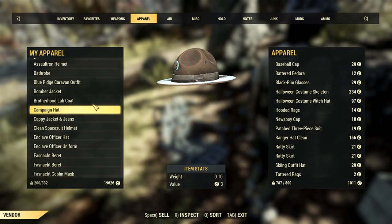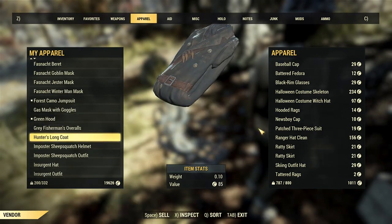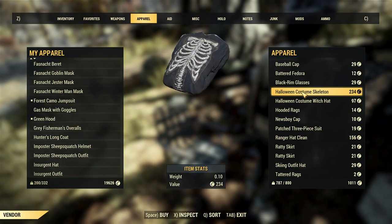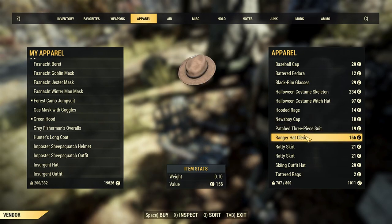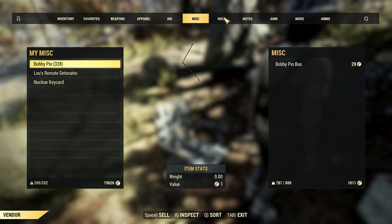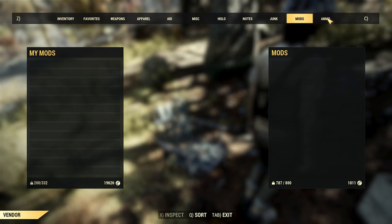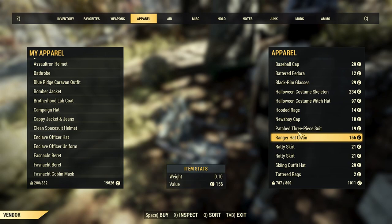I think this specific trader can also sell the hunter's long coat. I'm going to try a bit more. I don't think there's anything else that is rare on this trader — ratty skirts, skiing outfit hats, tattoo rags — no. Holo nodes, junk, molds, ammo — the apparel is the most important part.